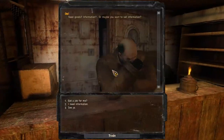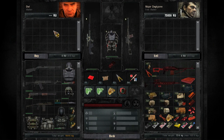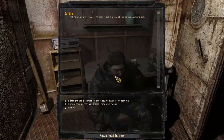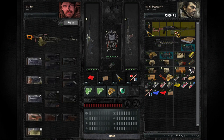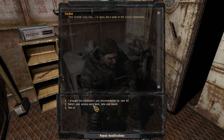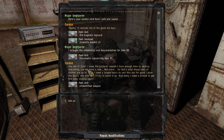Alright, so you got anything new? Yeah, I want to sell you this, but apparently the item is too damaged to be traded. Oh fuck off then. I can repair the gun and then he'll take it. Doing pretty good. Oh what the hell — oh wait, I found your documents. Here's your access card back. Reminds me of the good old days. Give me three scientific medkits. I brought the schematics and documentation for item 62. You did it, cool. The bastards wouldn't have enough time to destroy everything. Let me have a look. So that's what those sons of bitches were up to. Fine. I need a couple hours to sort this out. Leave the Goss Rifle with me, I'll try and patch it up. Wait here. I need a minute to get the baby singing again.